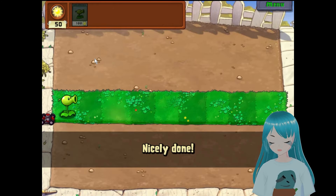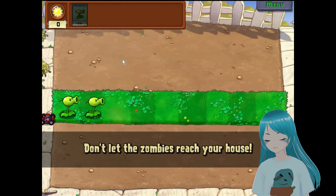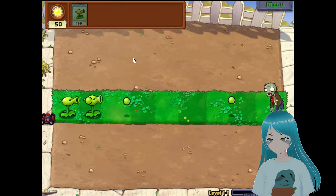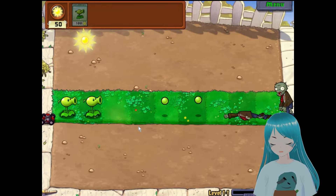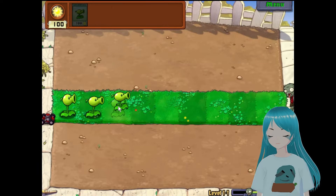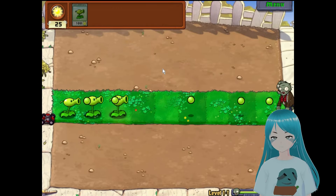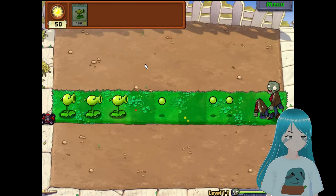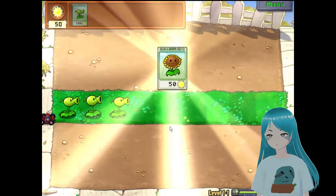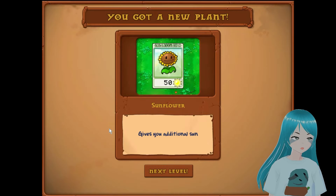Click on a seed packet to pick it up — the pea shooter — then place it on the grass. We're going to get some sun; keep on collecting sun, you'll need it to grow more plants. What's great about this game is it's a fun, unique take on tower defense games. It's really cartoony and goofy and funny, and it's got a horror element — like cartoon horror, children's cartoon horror. Games like this actually get children into the horror genre early, or at least desensitize them a little bit so things like zombies aren't very scary.